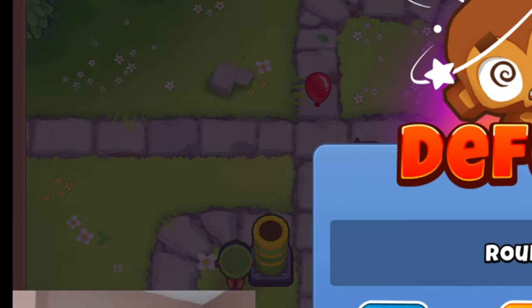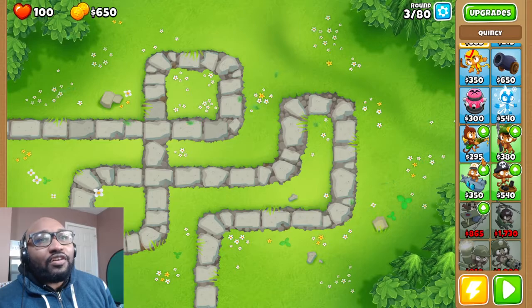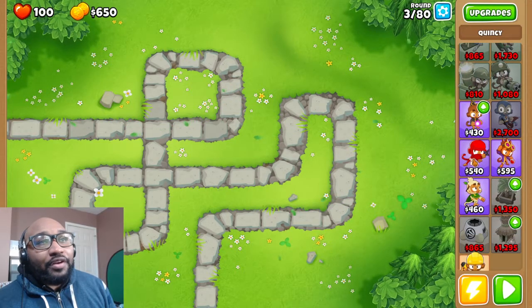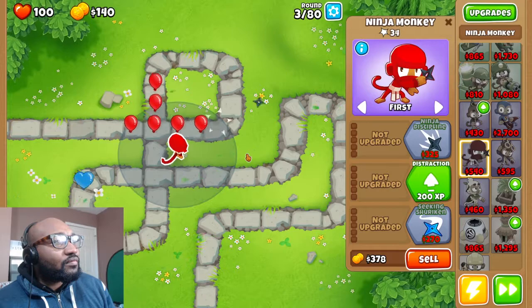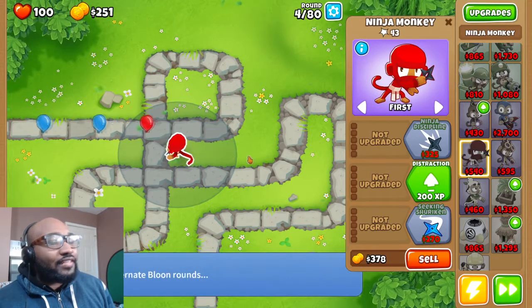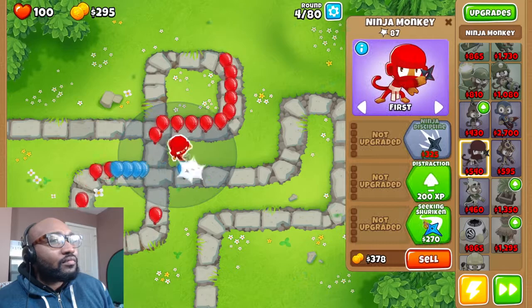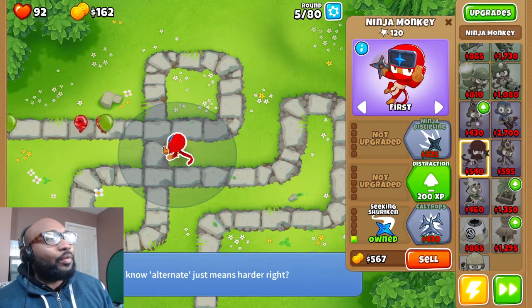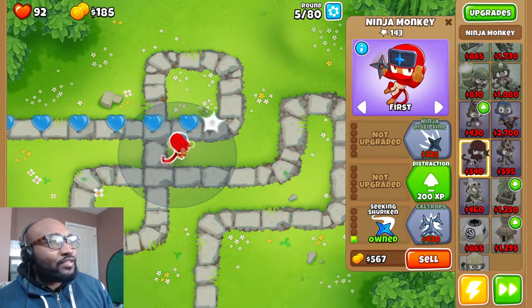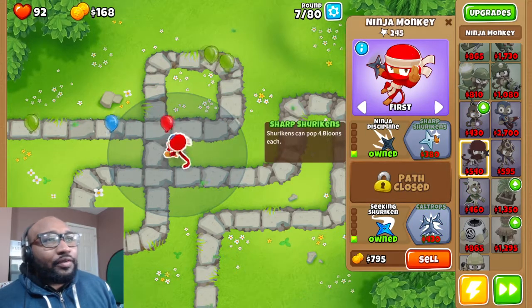I lost in round 15. This one's hard because everything is random — usually those tougher balloons come later. I'm just going to restart. You can spend your monkey money to do that. Since we know camo things are coming early, it's better to just start off with the ninja monkey. We're going to leak some balloons but that's fine — we don't lose anything on these early rounds.